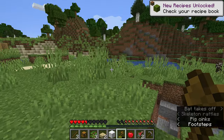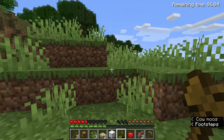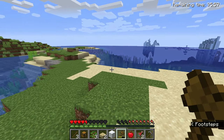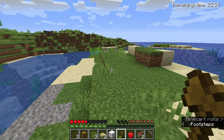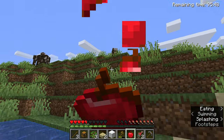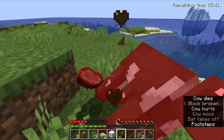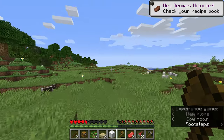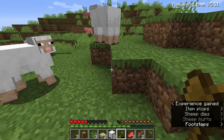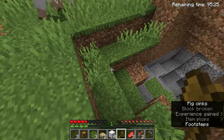Need to find two more sheep. All right, now we're running for our lives. A lot of sheep here! Here's a fine looking sheep. Now we have a bed, which means we can sleep wherever we want.